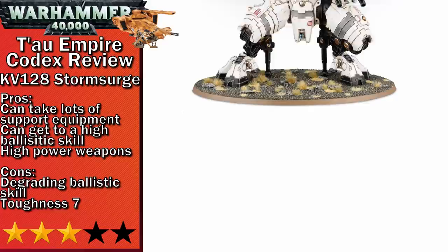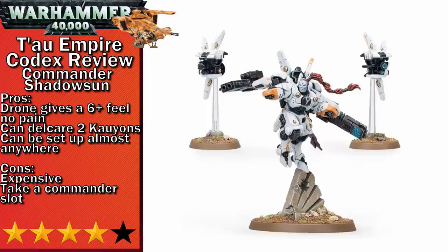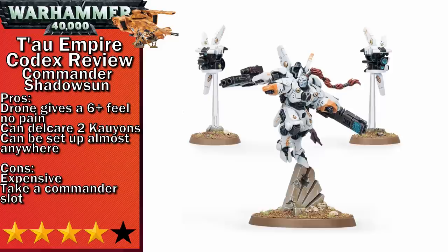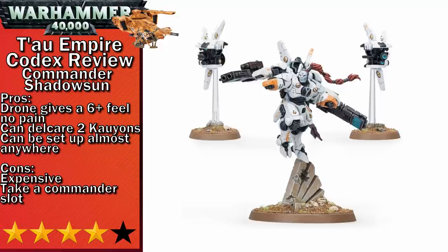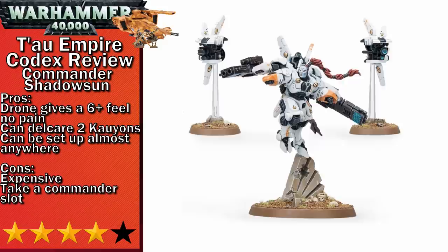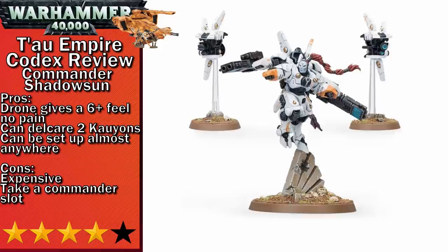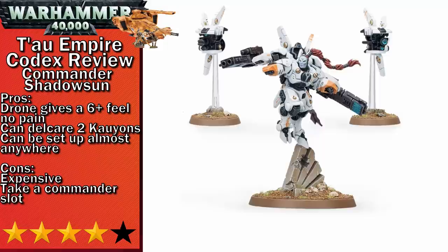Moving into four-stars, we start with Commander Shadowsun. She's a pretty strong character across the board — a lot of her damage comes with her melta-esque weapons, and they'll be consistently hitting with her good ballistic skill. She can also guarantee she'll be in range turn one, as you can deploy near the enemy deployment zone. Seeing as her bodyguard rule only applies to stealth suits, you might as well deploy them together aggressively. Declaring a second Kyon is good for getting extra consistency to hit. My main problems that keep her out of five-stars are her cost, which is about 30 more than the base of the most expensive commander, and her abilities which aren't impactful enough to push her into every list. The re-rolls of ones aren't that useful when you can get it through one Markerlight or through an Ethereal buff, and the rest of the abilities are mostly just to keep her alive longer.